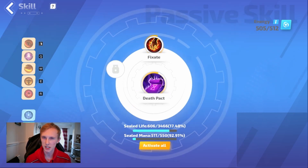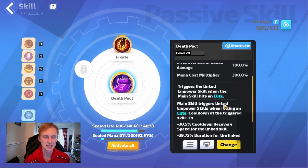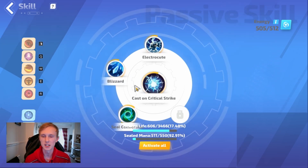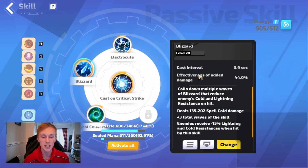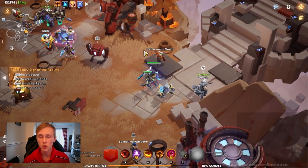I ended up moving my fixate from cast on crit to a death pact. What death pact does is it makes it so you cast the skill when you hit an elite, so this will be triggered basically when and where it's needed. This allows me to put blizzard on the cast on crit, because blizzard actually reduces the enemy's cold and lightning resistance by 15% when it hits them. Big upgrades in terms of the auras and the items.